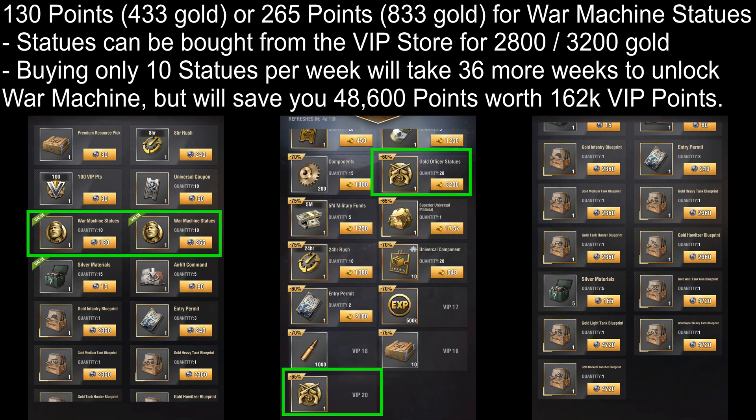The fifth and sixth items are both War Machine Statues. You can buy the first 10 for 130 Contribution Points, or 433 Gold each, and the next 10 for 265 Contribution Points, or 883 Gold each. Both of these are much better than buying Officer Statues from the VIP Store which costs 3,200 Gold at VIP 15 and 2,800 Gold at VIP 20.